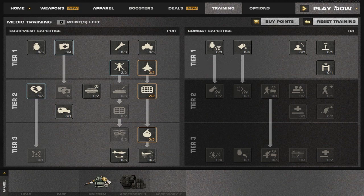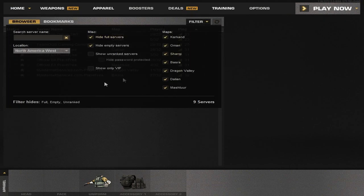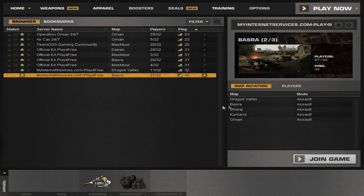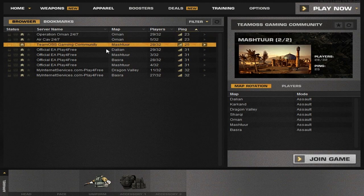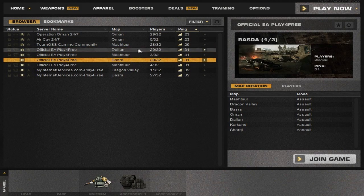Now I'm just going to show you the server browser. There are filters so you can see everything. Personally I only play on official EA servers, because a lot of these other ones don't have all the maps — this isn't all the maps in the rotation. Team OSS is a full map rotation, but they're really, really good players and aren't really good for newer players or medium skill players. Official EA servers are a mix of good and bad, and always 100% rotation. So I'm just going to show you — let's do Basra. See you guys in a second.